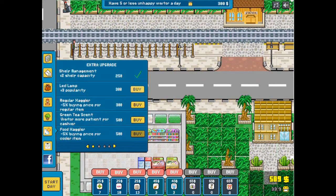In Happy Mart you have to open your own place in three cities — or I think there are three cities — where you have to invite or welcome customers and sell them all the things you have.